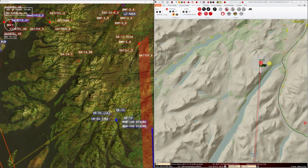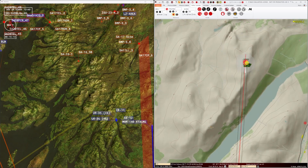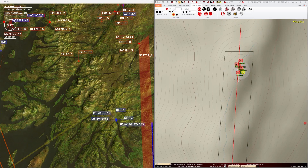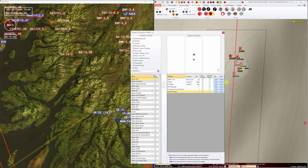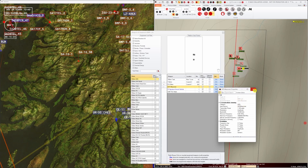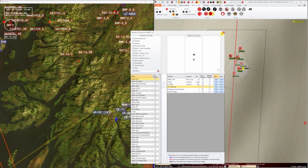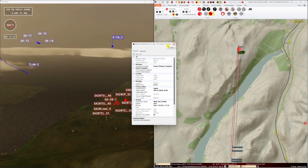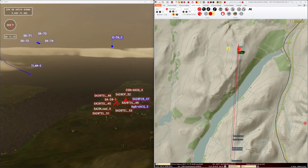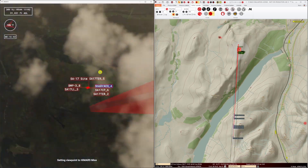In the target area, there is something emitting. I've placed a BMP-3 with a GPS jammer (Mikaner) which will spoof the position of the GPS-guided munitions as they approach. At 30 seconds to the TOT, we can see our TLAM approaching the SA-20 site on the left hand side. On the right hand side, we can see the HIMARS ammunition approaching the SA-17 site but their target positions are being disrupted.